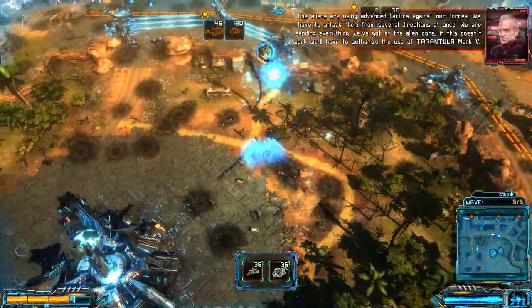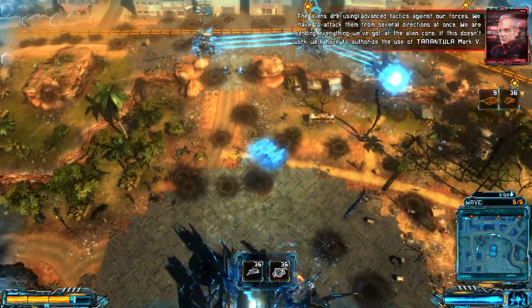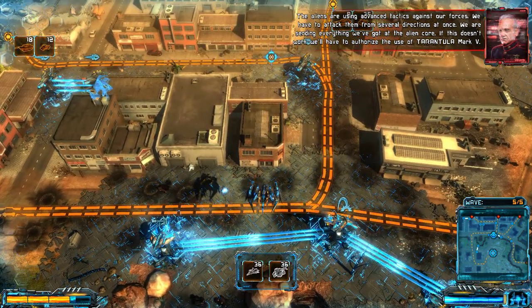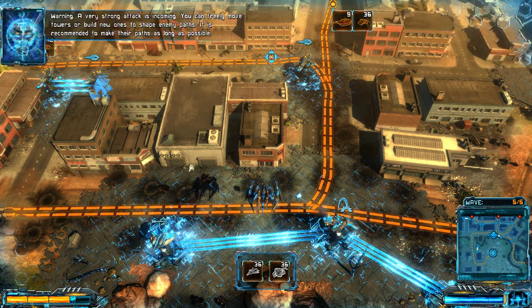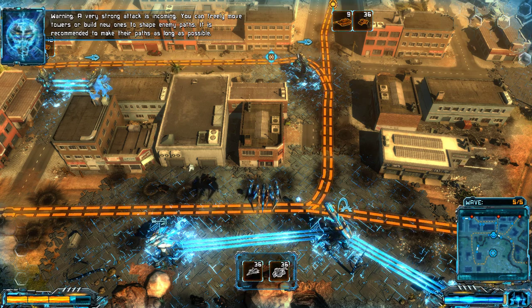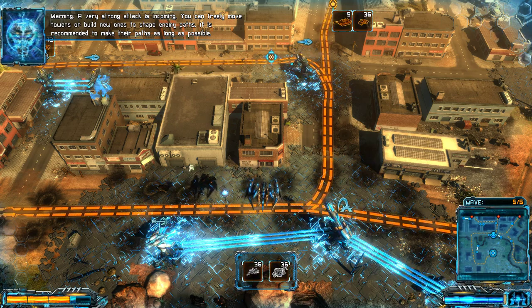The aliens are using advanced tactics against our forces. We have to attack them from several directions at once — we're sending everything we've got at the alien core. If this doesn't work, we'll have to authorize the use of Tarantula Mark V. Warning: a very strong attack is incoming. You can freely move towers or build new ones to shape enemy paths. It is recommended to make their paths as long as possible.